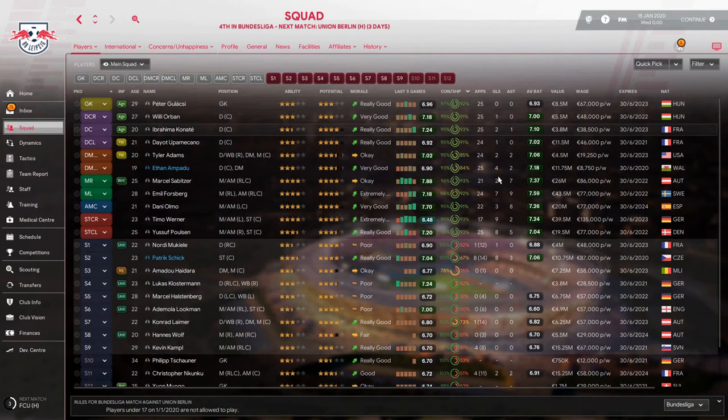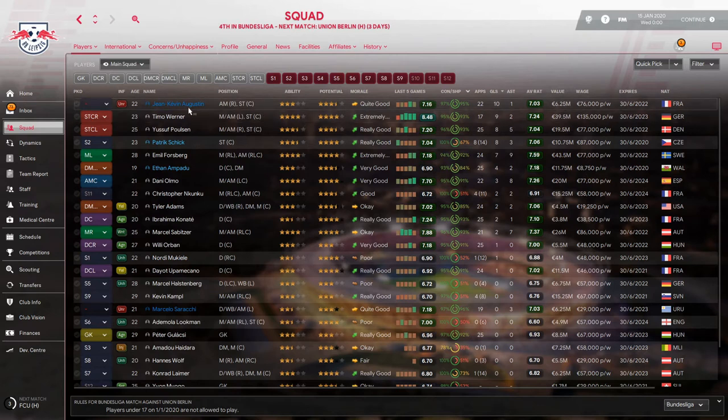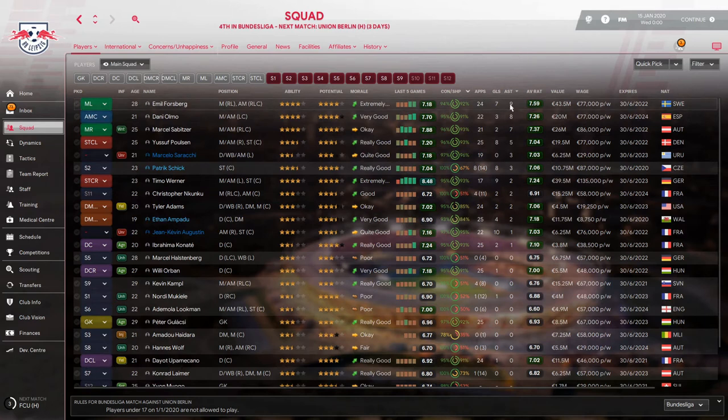In terms of goals, Timo Werner is leading with nine. Poulsen and Schlick both have eight, Forsberg has seven, Empadou scored four from the defensive midfield position, and Dani Olmo scored three. For assists, Emil Forsberg leads, followed by Dani Olmo with eight, Marcel Sabitzer with seven, Poulsen with five, and Schlick with three.